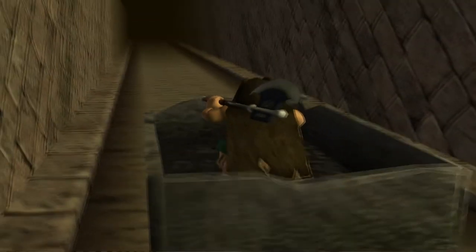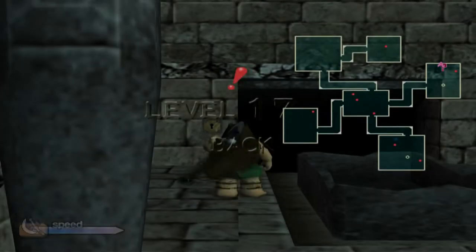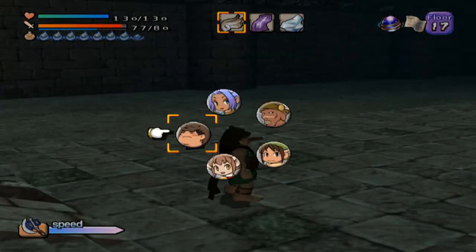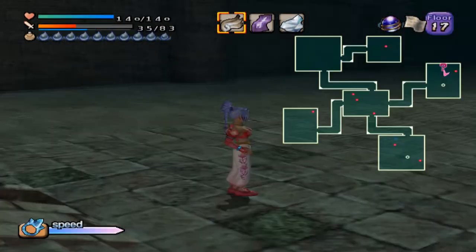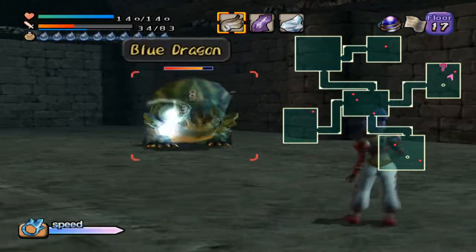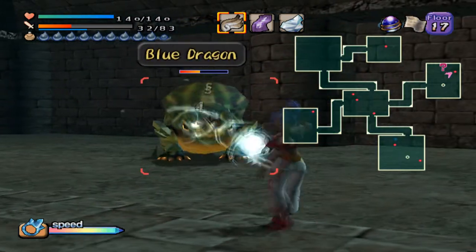All of the enemies in the back floor of level 17 are going to be blue dragon enemies, so they're going to be quite a beefy version of the enemy and you're going to want to probably use a ranged attacker. Like I use Ruby or Xiao — however it's pronounced — I know it's the word for cat.